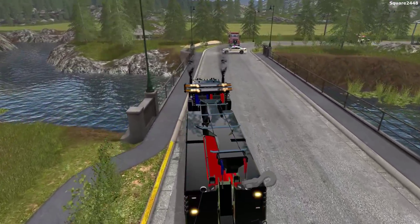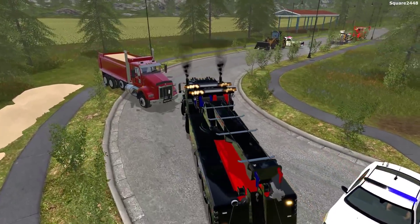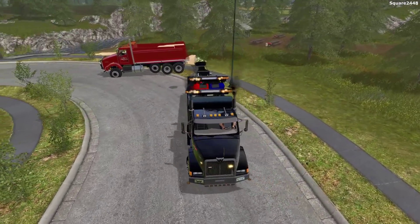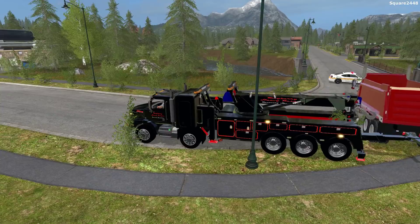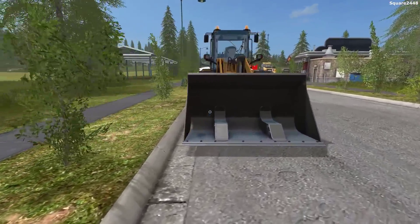We repositioned ourselves, which was perfect. We'll now just be backing up and attaching. We can only attach to the hitches here in FarmSim for our tow trucks. We got it attached — we'll just pull forward just like that. That looks to be good. We'll have to chain it down and everything like that.